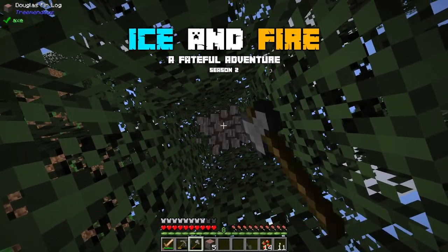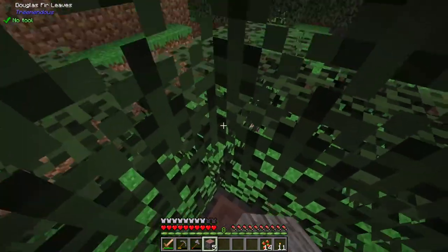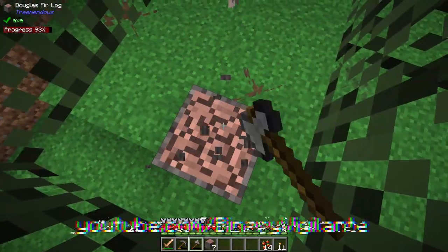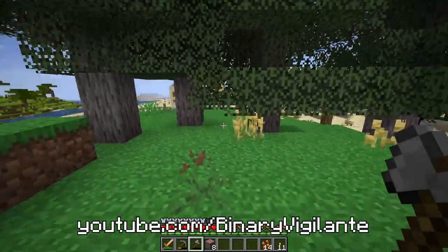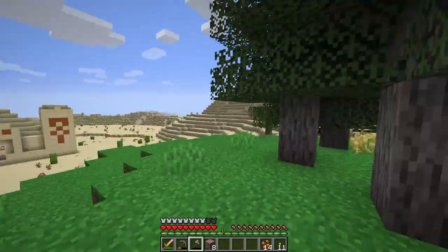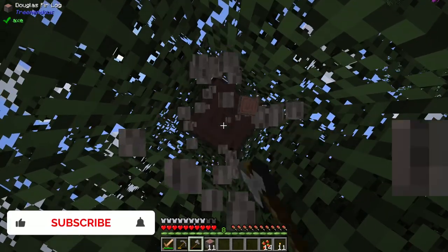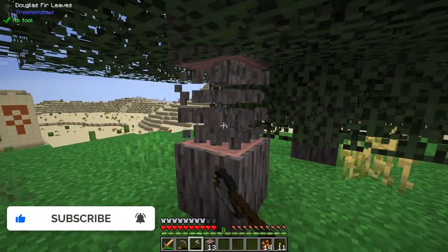Hello and welcome back to Ice and Fire Season Two, Episode Three. We are back at the desert temple where we left off. I've been back home to empty out my inventory and I've gone back here and now I'm just chopping down these trees.